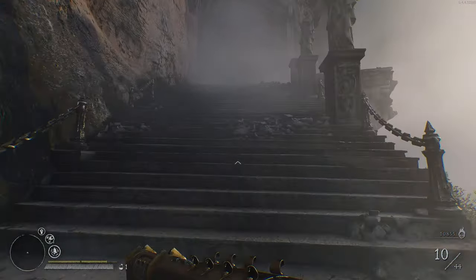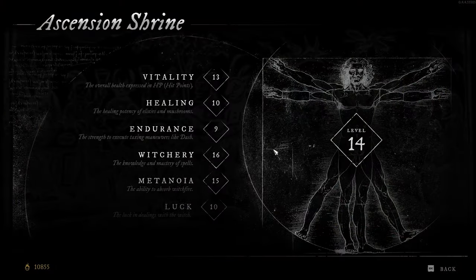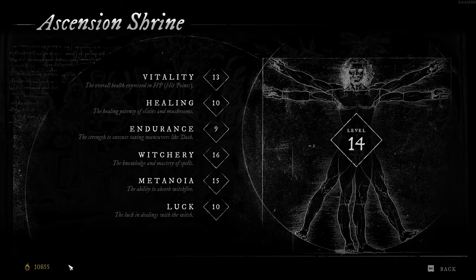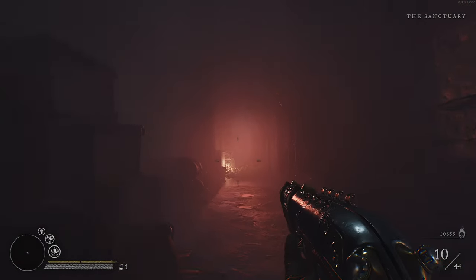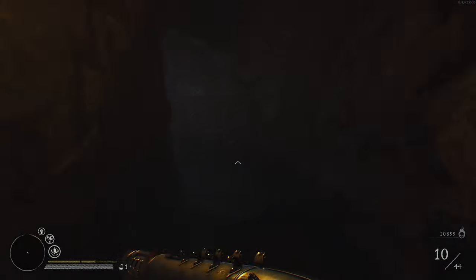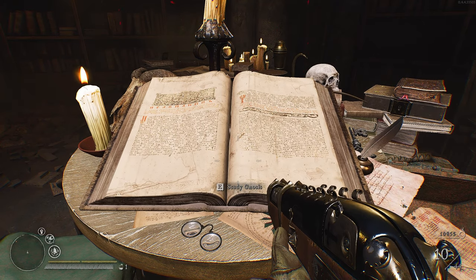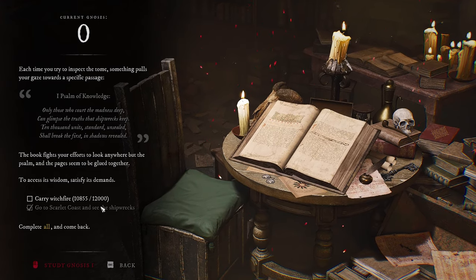Up here is where you upgrade your gear and do research. That's where you ascend - I don't have enough witchfire though. It costs currency to ascend anything right now, it's 11,500 and I have 10,855, so we'll have to run another quick map. Over here I have not been able to unlock anything yet. We have to go look at a shipwreck in another map - I tried a couple times and was getting my ass kicked, so I've been rerunning the same map over and over just upgrading everything.